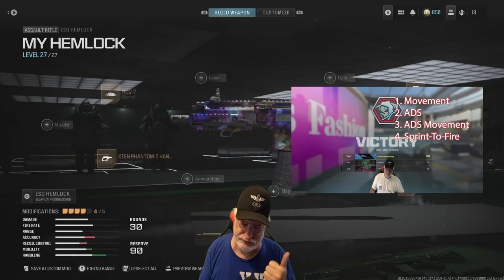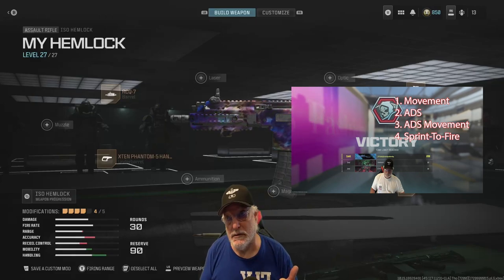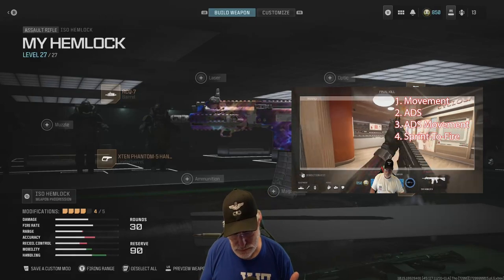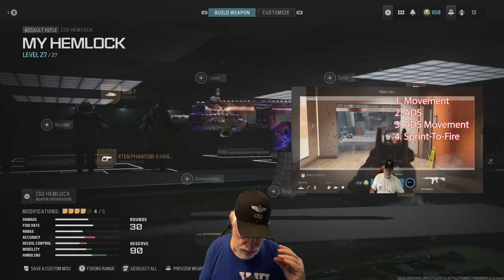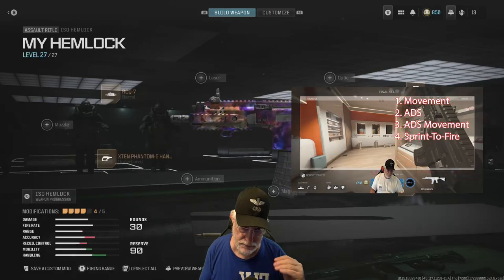I'm going to look at configuration for movement, aim down sight, aim down sight movement speed since it's fairly slow, and sprint to fire speed, because both ADS and sprint to fire are on the slower side of assault rifles.